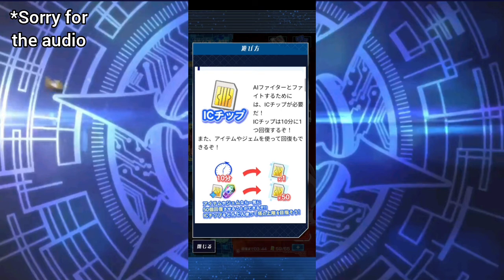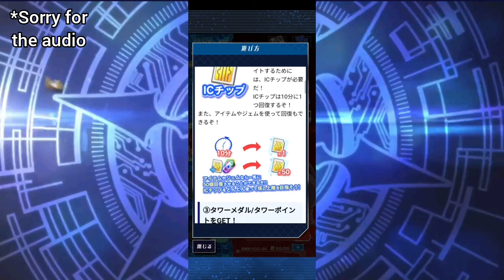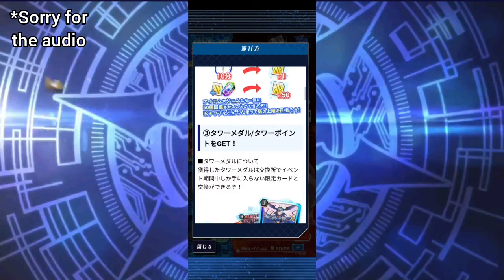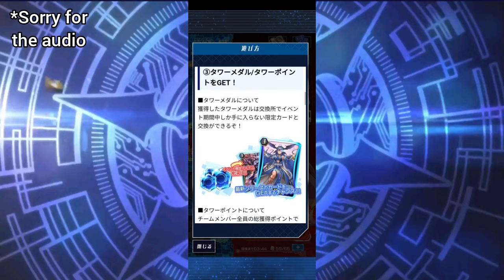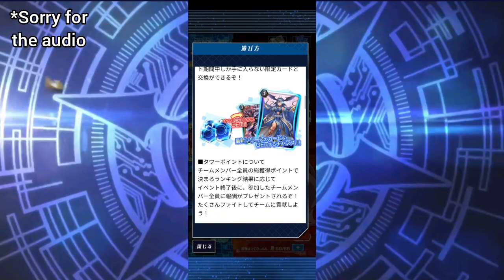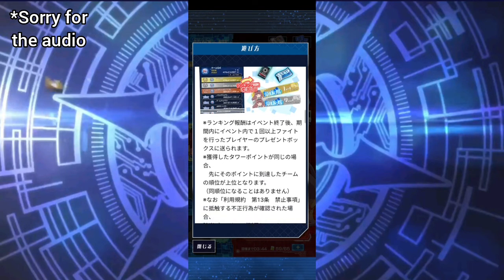Basically, you can use gems to get 50 chips back, or use an item to get 50 chips back. Otherwise you have to wait 10 minutes for one IC chip to return. When you win against the AI you get Tower Medals and Tower Points. Tower Points determine your rank and give rank rewards, while Tower Medals are used to exchange for cards.